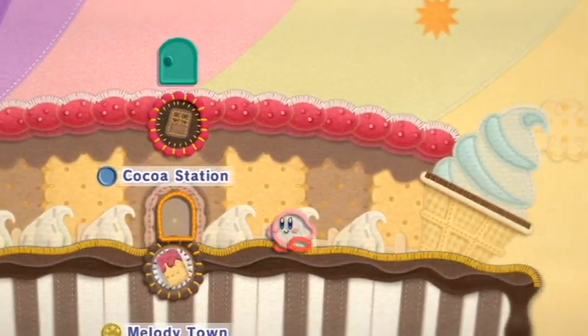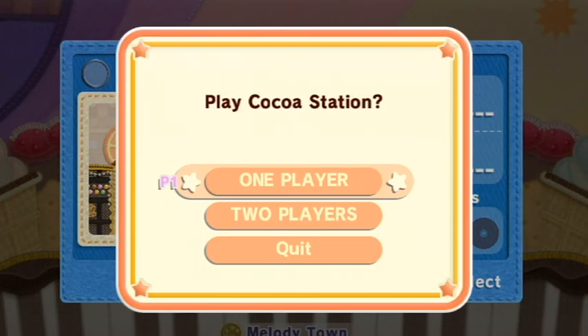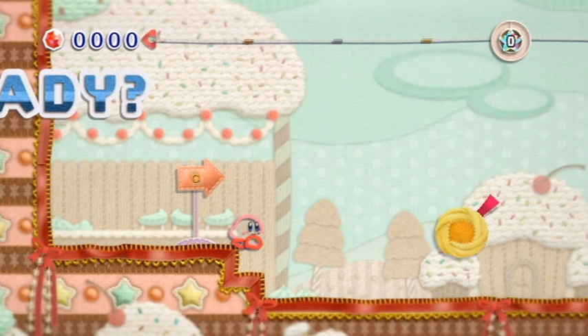Welcome back to Kirby's Epic Yarn. In this video, we're going to head to the Cocoa Station. I don't really remember this one too much, but I'm assuming there's going to be lots of chocolates.